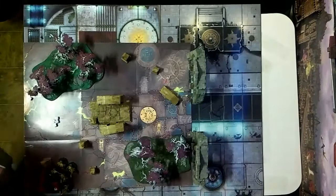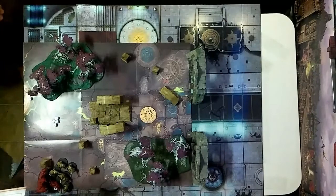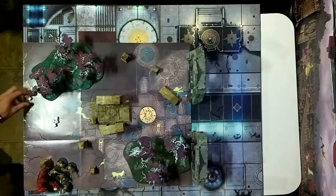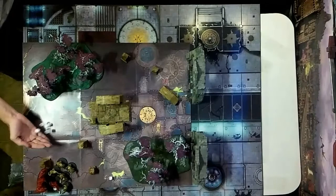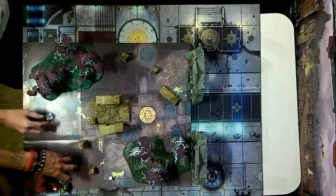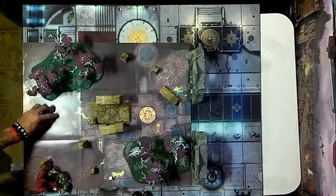Your liberators have a four plus save, so that becomes a five plus with the negative one rend, and they can re-roll save rolls of one if carrying their sigmarite shields. Rolling five plus on four dice — not enough. That's going to be two liberators lost, since they are two wounds apiece. Take off the back two. Now my blood stoker gets to attack.